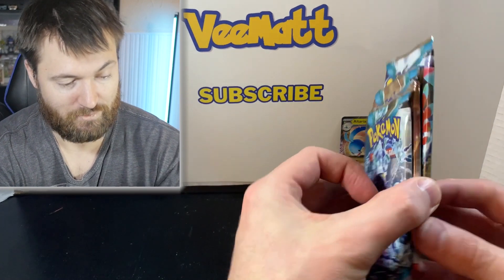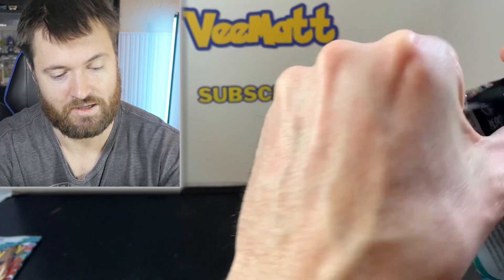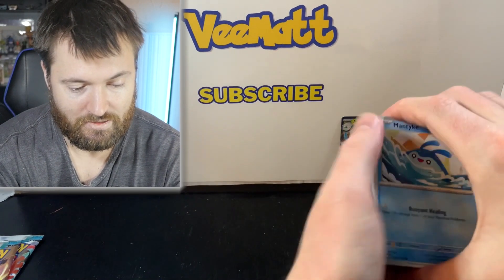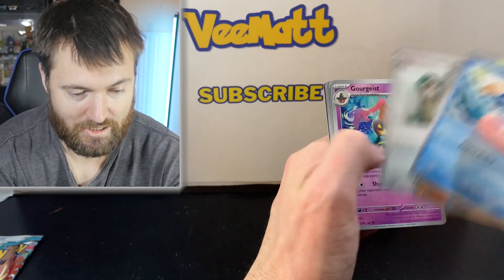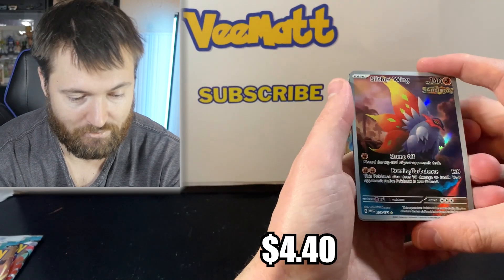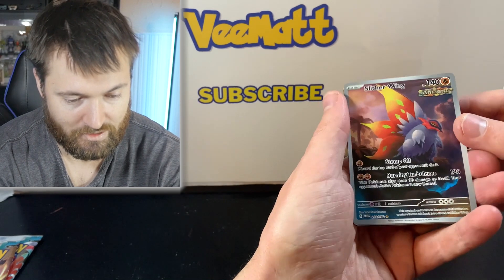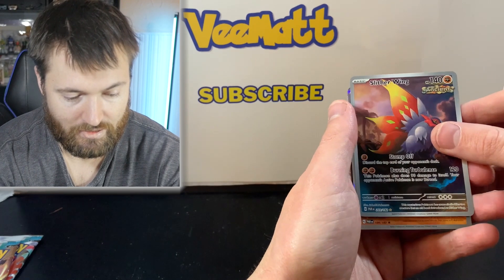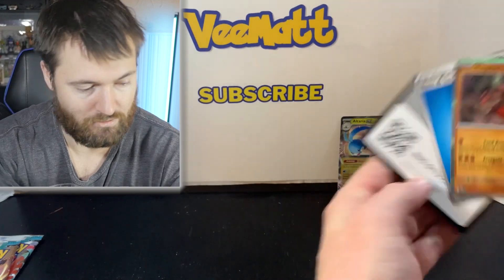So far we have three packs left and only one ultra rare. I'm not liking these odds at all. Let's see — Pansear, Minum, Minshew, Rika, Gorgeist, Remoraid. And there we go — Slitherwing! Very, very nice. Stomp Off and Burning Turbulence — very cool. This is an ancient card and it is a secret rare. I'm going to put that one at the back. I think that's the best pull we have so far. And then basic energy with a code card.